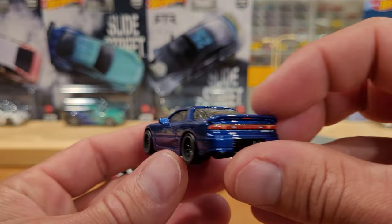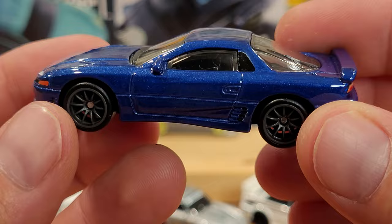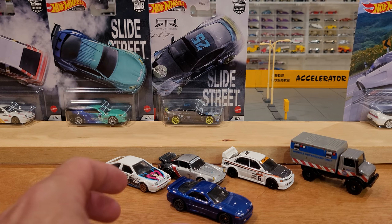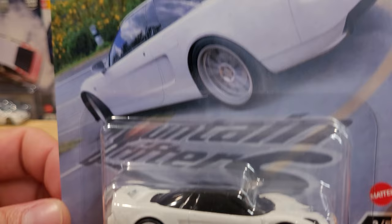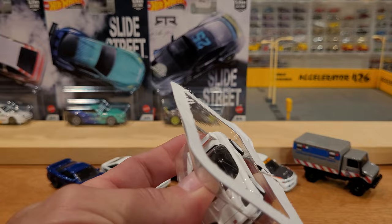They can definitely be cleaned up a little bit as long as there are no chips, and we're not seeing any chips. Just a ton of awesome details right down to the windows and interior. I'm going to try not to spend too much time on any one car here because we do have quite a few to look at. Number three is the 2003 Honda NSX Type R, here in white on a flowery section of a corner.